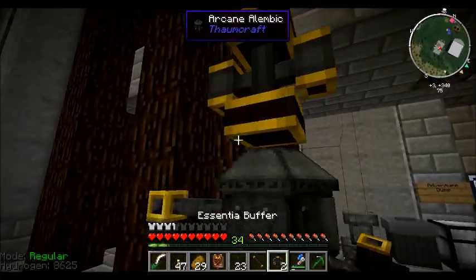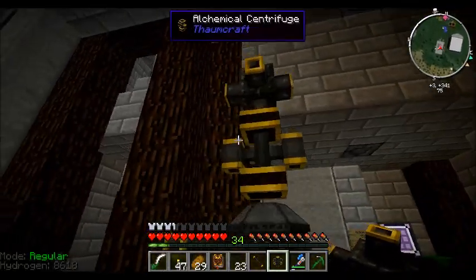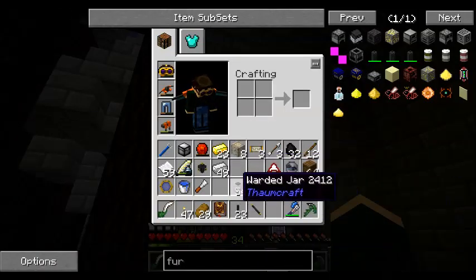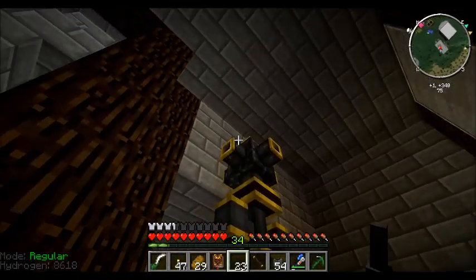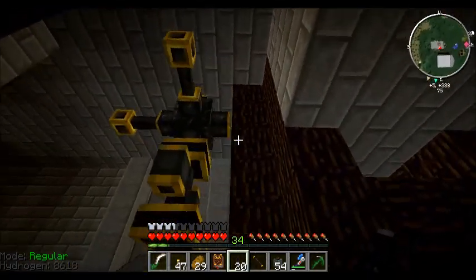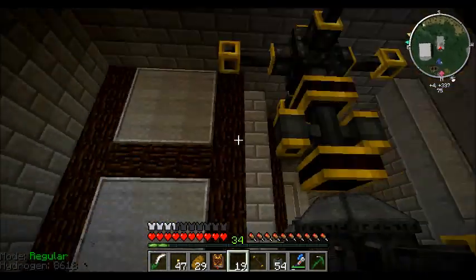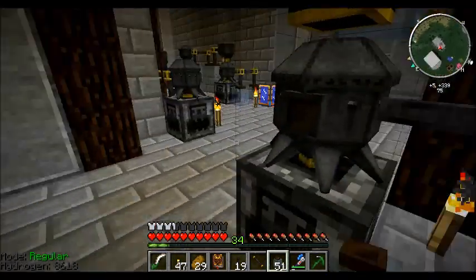After that, you throw one of these in — and there you have it. This is essentially the entirety of this thing. You just set up for it to knock out any and all Essentia into the appropriate jars.